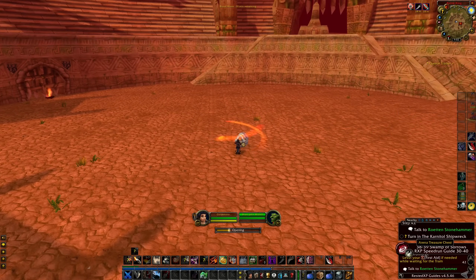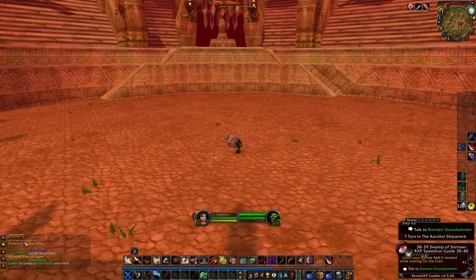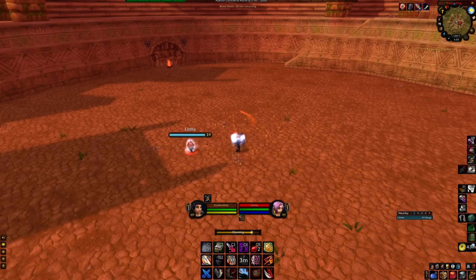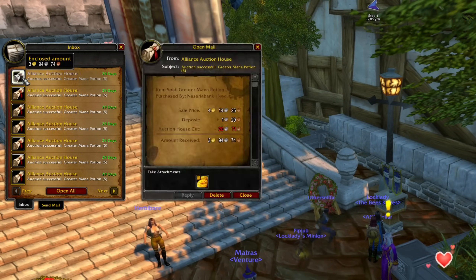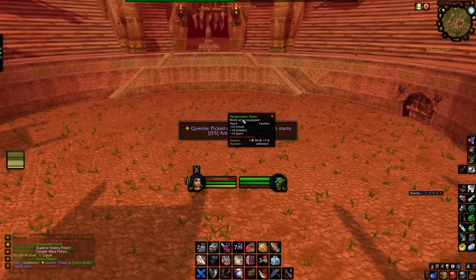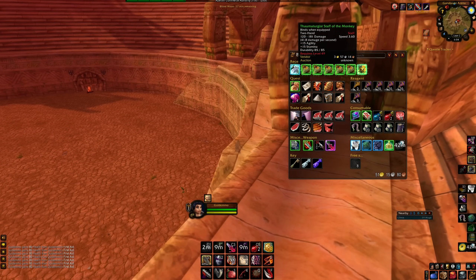One thing that has made me quite a decent amount of gold is the STV arena event, which happens every three hours at 3, 6, 9, and 12 AM and PM. During the event you can collect an arena master trinket, and when you loot the chest there's also a chance to get different consumables and even high level green or rare items. I've made the biggest profit from greater mana potions, which I sell for around 50 silver to one gold each — sometimes you get three in one chest. Combined with the arena master trinket and a green item, you're looking at more than seven gold just from looting the chest. You can also use a layer-swapping add-on to avoid as much competition as possible.